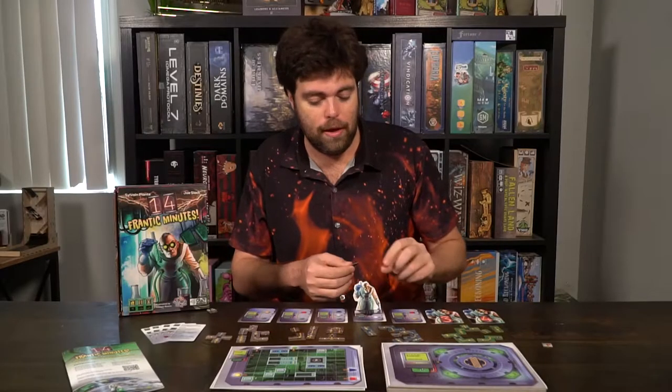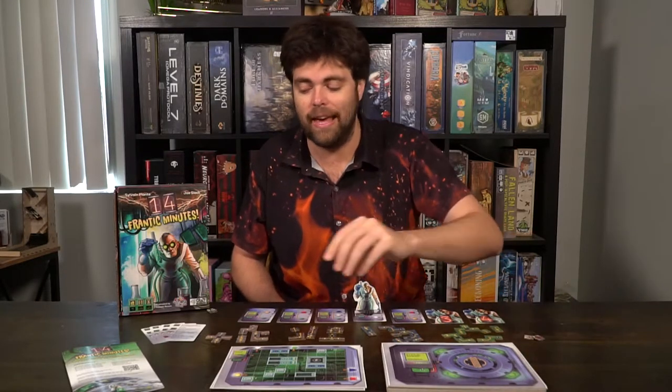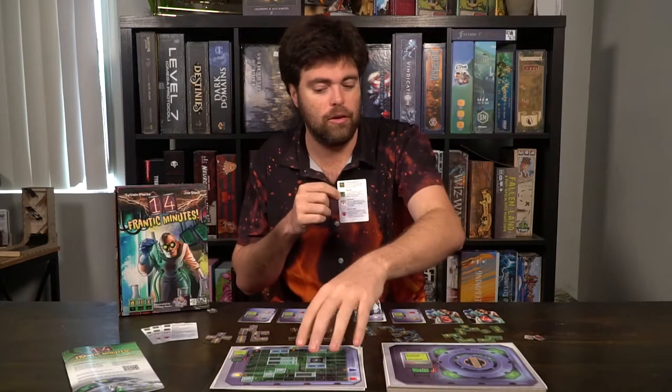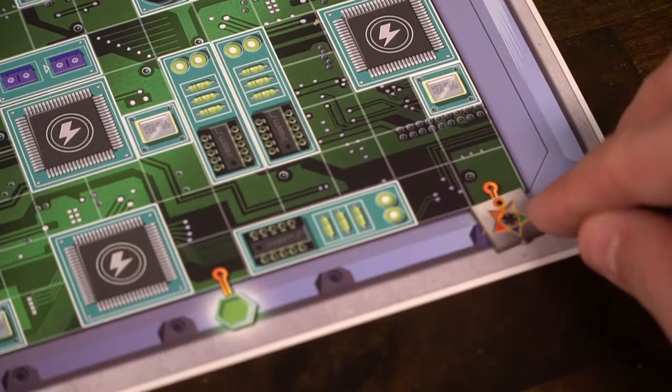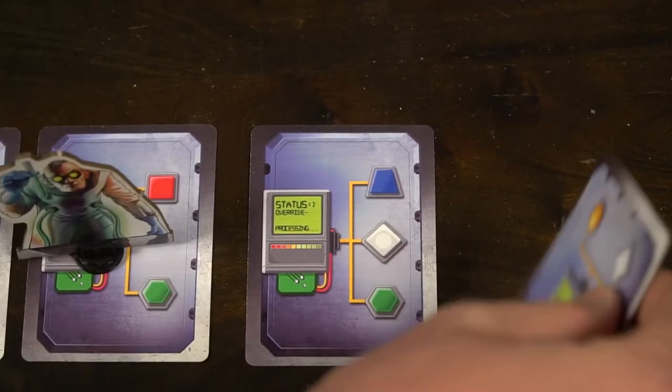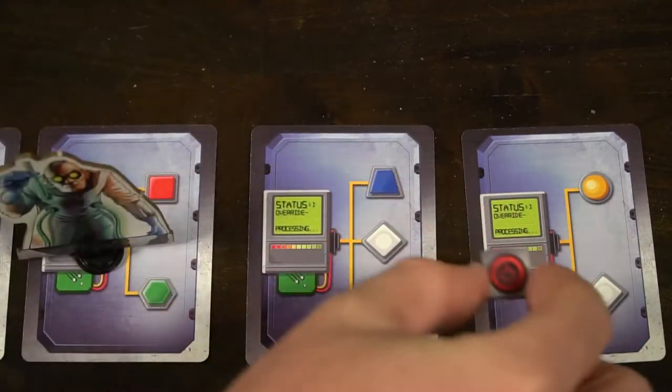Whenever you get to a room with a bonus tile above it, you'll be able to utilize that. There are four unique bonus pieces in the game. There's a four-way connector that allows you to connect tiles in four different ways. There's a bypass that lets you place on top of certain circuitry pieces. There's the switcher, which allows you to switch one colored node with a rainbow node that counts towards your objective. And the deactivation marker, which allows you to deactivate one of the nodes required on the card you're currently working on. Use these when you best see fit, but you have a limited number of them.